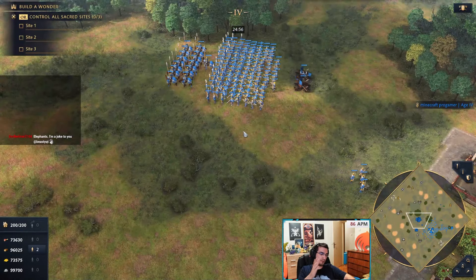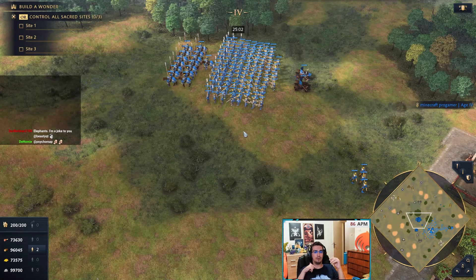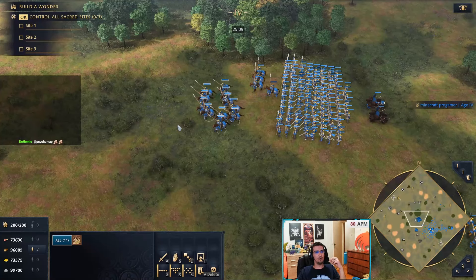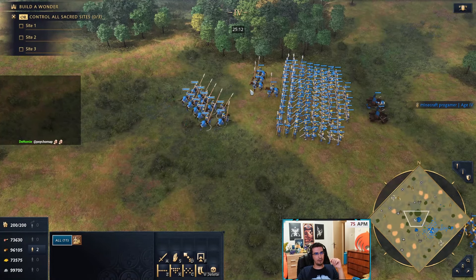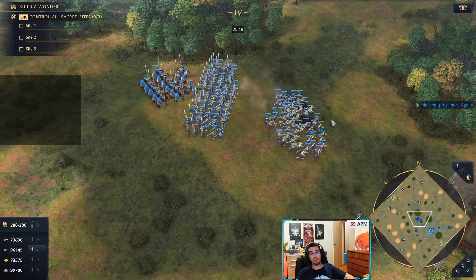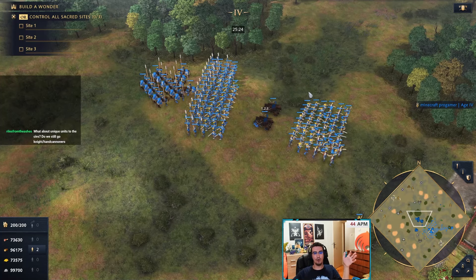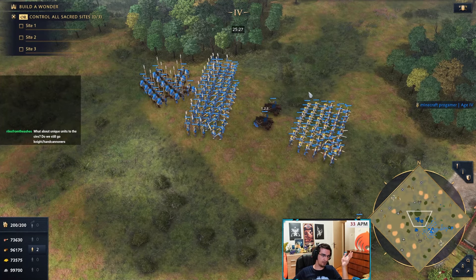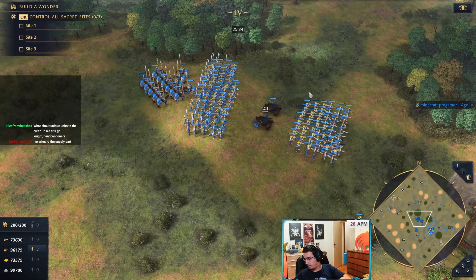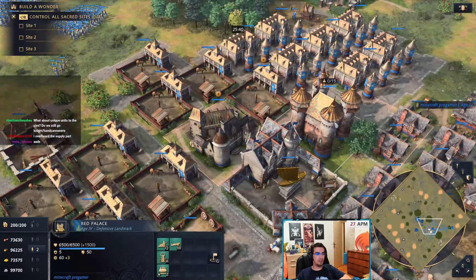When going from castle to imperial, don't completely switch your army comp and ditch the old one. When you age up, if you have more than 10 units of one type — for imperial, probably at least 20 — it's worth upgrading them because they get a lot of stats. If your comp is working and countering the enemy, continue with those units. But if the enemy tech-switches, you have to tech-switch too, including in the late game with siege.